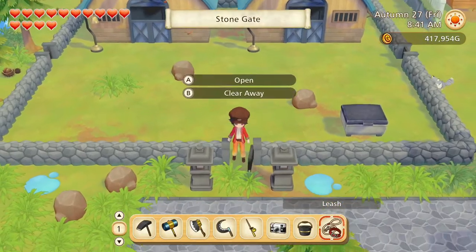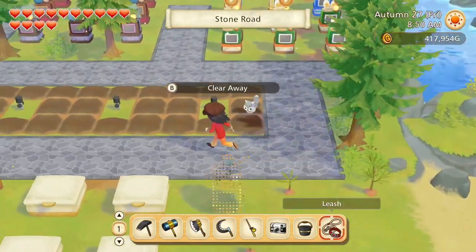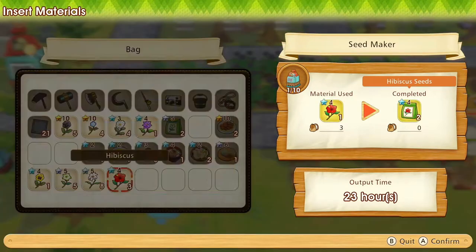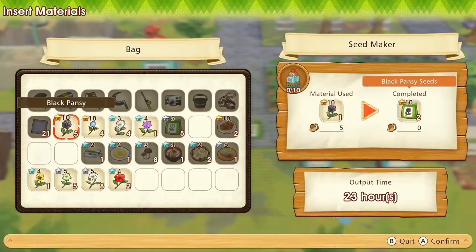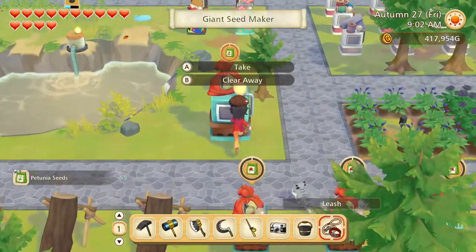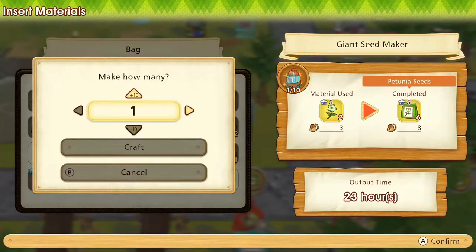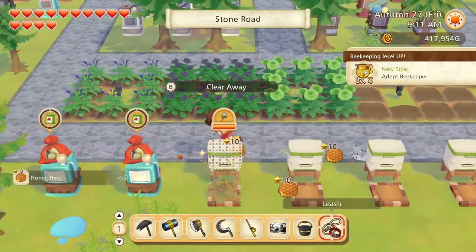And speaking of flowers and seeds, we didn't check the seed makers yesterday. So there's also some honey there, but some flower seeds as well. Next I think we'll make some of these hibiscus seeds. I totally blanked here and accidentally put some more petunia seeds into the making. Didn't actually mean to make two batches of them. Ooh, new title: Adept Beekeeper.